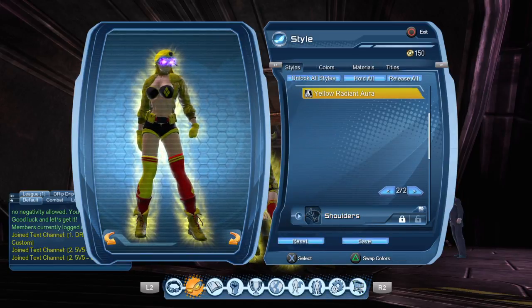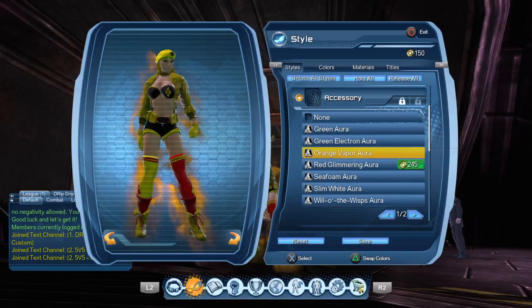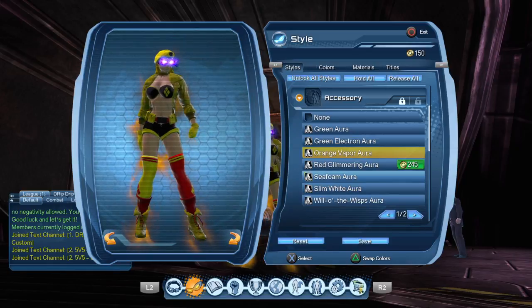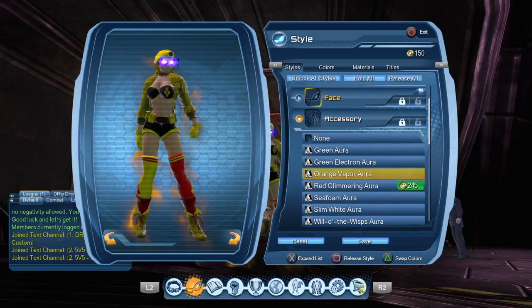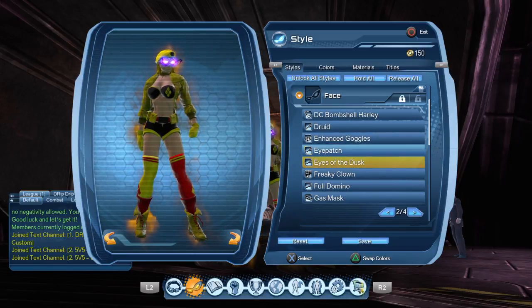Most of you know I was using the yellow radiant aura when we were earth. And here are my other couple of auras, which I got with some replay badges. I also wanted to show you the eyes there in case none of you guys have ever seen this.